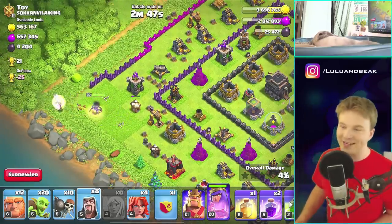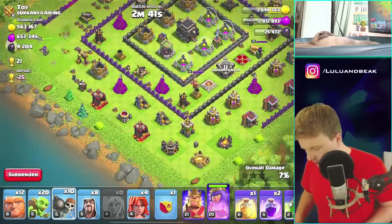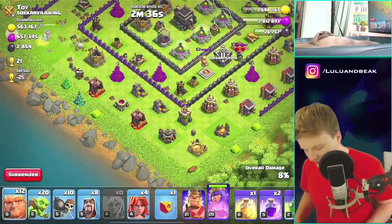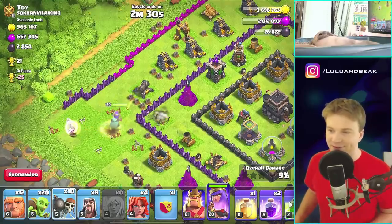Four healers. We probably don't even need four, right? We can probably get away with doing a Queen Walk with three healers, but it's cool. So, guys, what are we gonna do to clear the other side? Hmm. Probably just some Giants and the Wiz, right? Let's just see what this queen does. Dude, this is gonna be such a fun base.